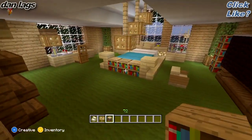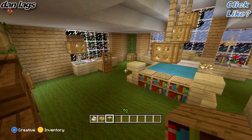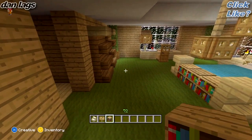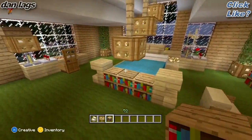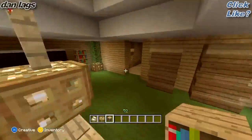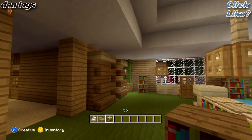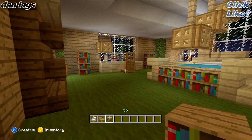Guys, hit that like button if you did enjoy this. If you want me to do other rooms, leave in the comments what rooms you want me to furnish and I'll show you the techniques I use. Let me know what you think in the comment section — I might even add a couple more bookshelves right here just to add a little bit more color to the room. That's basically my master bedroom design. Hope you guys like it and got some ideas from this. I'm DanLags and I will talk to you guys later. Peace out.